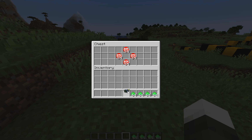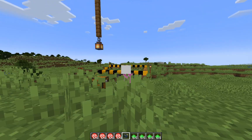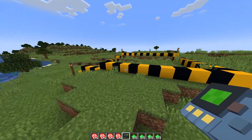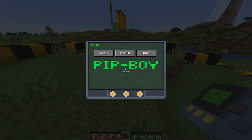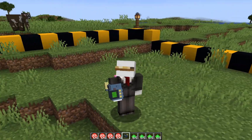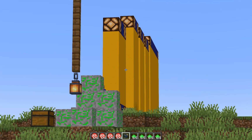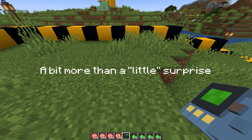Over here we have the Pip-Boy 3000 and some bottle caps. This Pip-Boy — which I have to say looks mighty fine when you're wearing it — has three main functionalities. First, it can be used as a shop where you can get some packaged items like perfectly preserved pie. It can also be used as tools. And there's also a little surprise, which I'll show you a bit later.